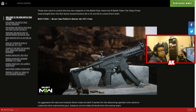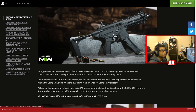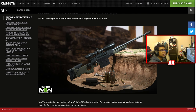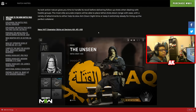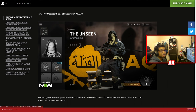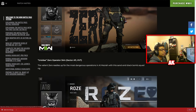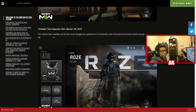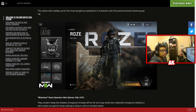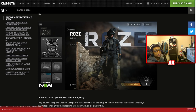First up, the BAS-P SMG Bruen platform will be available at Sector A6 as an HVT target, and it's free to unlock — just takes a bit longer on the free battle pass, or faster with the paid version. Next, the Victus XMR sniper rifle is available at Sector A7 HVT as part of the Imperatorium platform, also on the free track. We also have brand new HVT operator skins at Sectors A9, A11, and A18. At Sector A9 you can unlock the Core Attack Milsim operator skin, and at Sector A11 HVT there's the Urseday Zero operator skin.